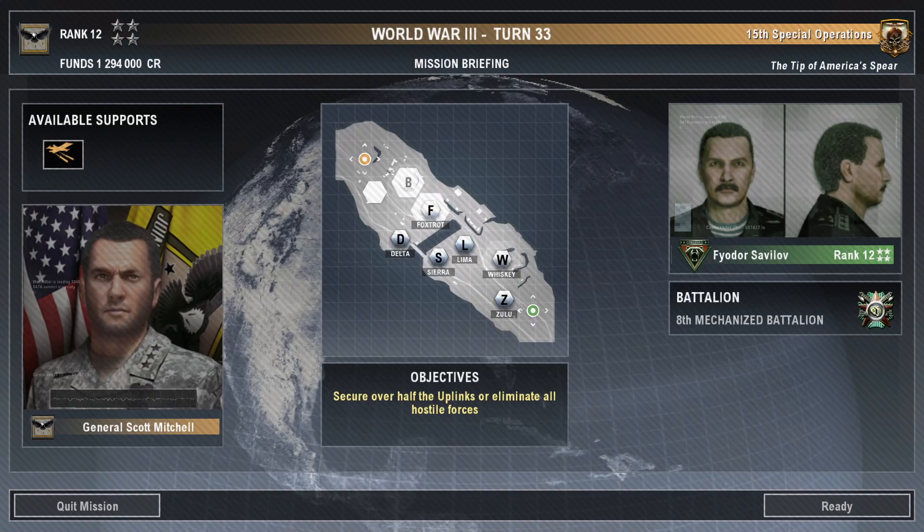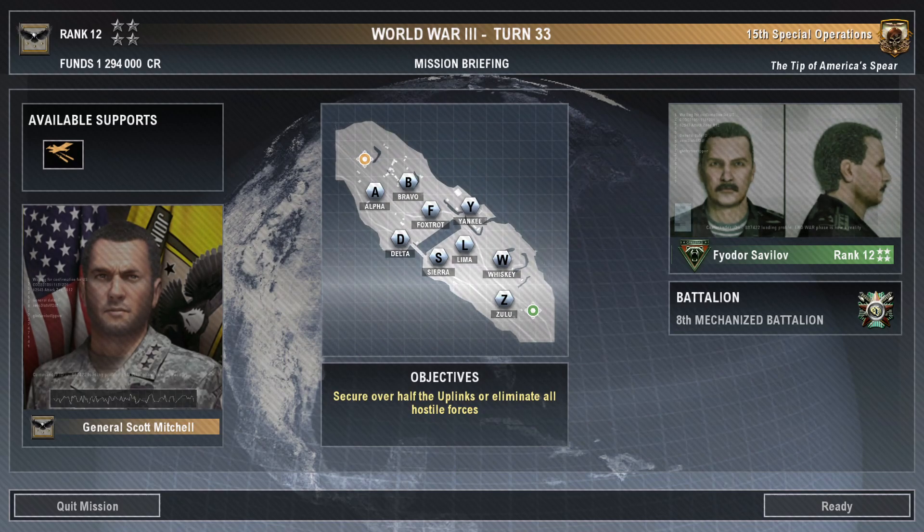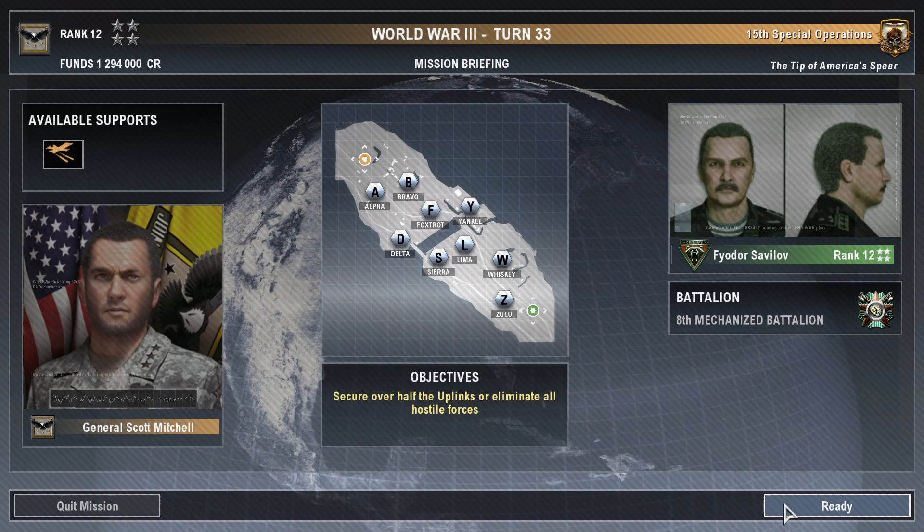Colonel, the enemy has commenced offensive operations in this sector. They're crashing the uplinks here and have a strike force en route to reboot and seize it. Your opponent is once again Colonel Fyodor Savalov of the Eighth Mechanized. You beat him the last time you faced him. I bet that made him angry. Today, you can really piss him off. This war is going our way, Colonel — get out there, find the enemy, and make today the most traumatic experience of their miserable lives. Hooah.